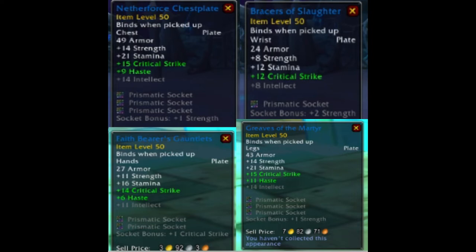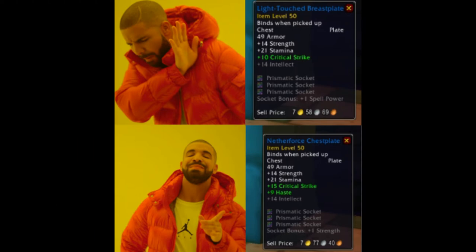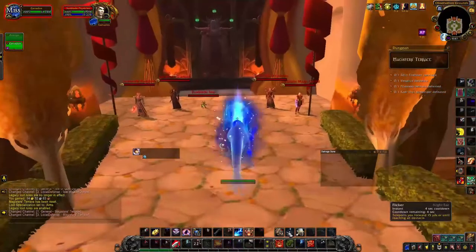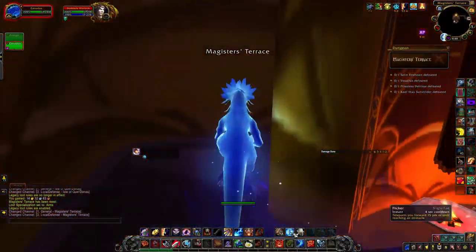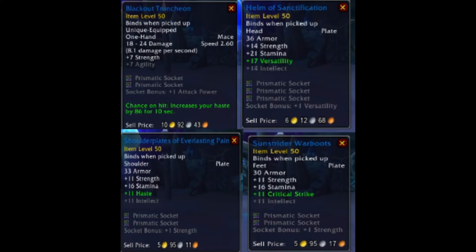Once you figure out the pieces you want, just keep running these normal BC dungeons until your level 45 gets the gear you want, then trade them to your main. Remember: not all of this gear has the same stat budget. You want to make sure you're farming the right piece for each slot. For example, two chest pieces might have the same Strength and Stamina with three sockets each, but one has 15 crit and 9 haste — a total secondary budget of 24 — while the other has only 10 crit and nothing else. Same item level, same Chromie Time, massively different stat budgets. This can apply to primary stats on weapons too. Also don't forget to compare the socket bonuses, as they can help you decide between two otherwise equal pieces.